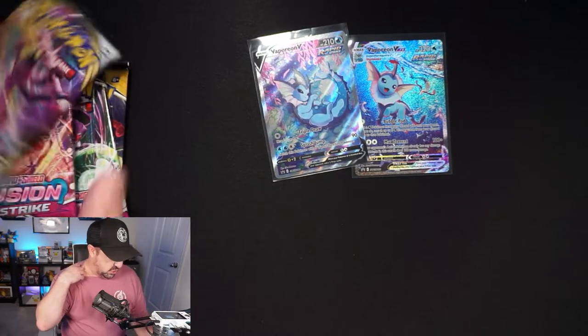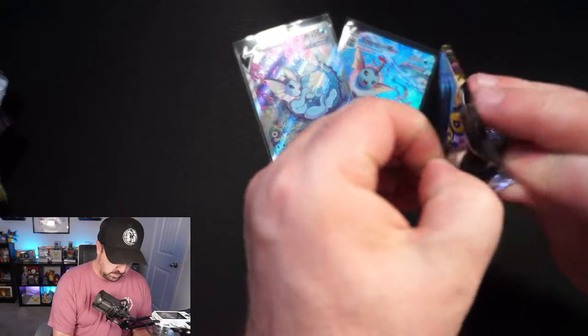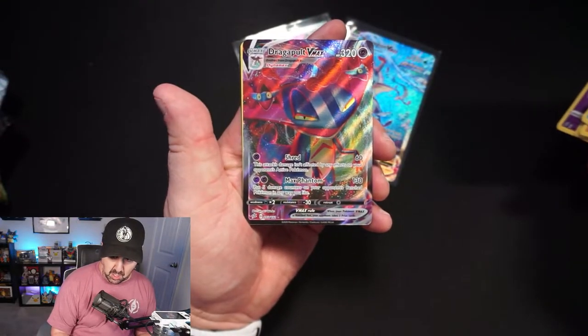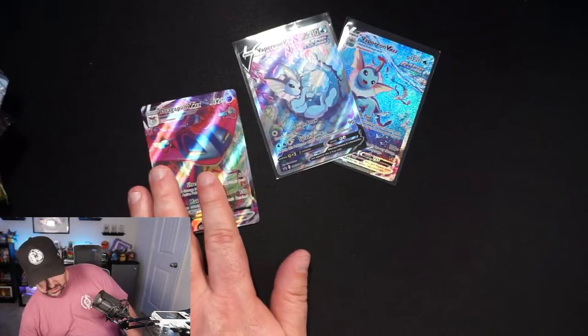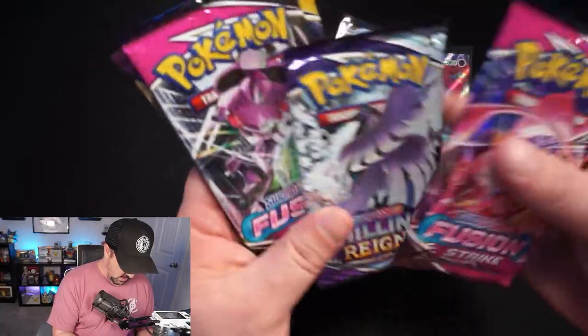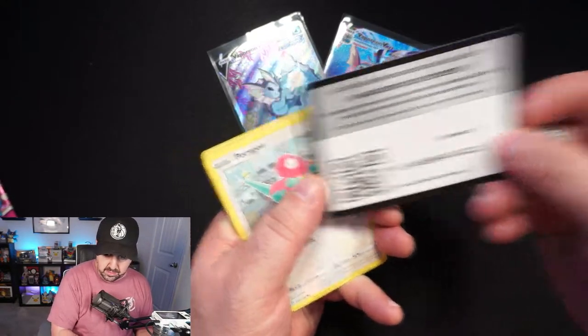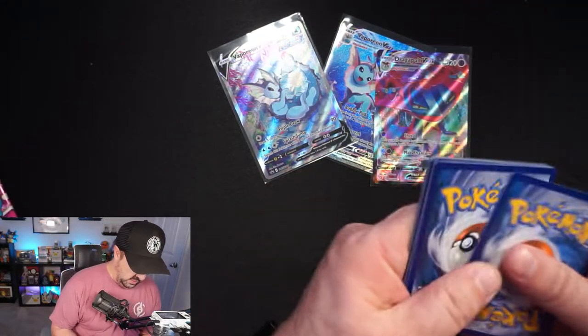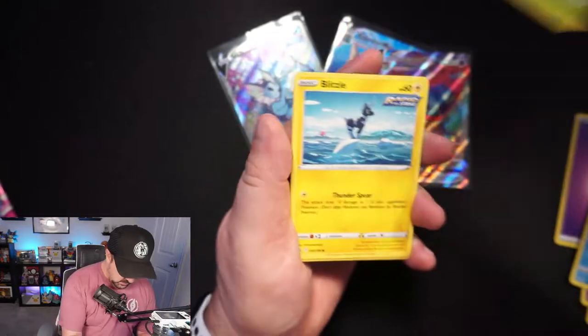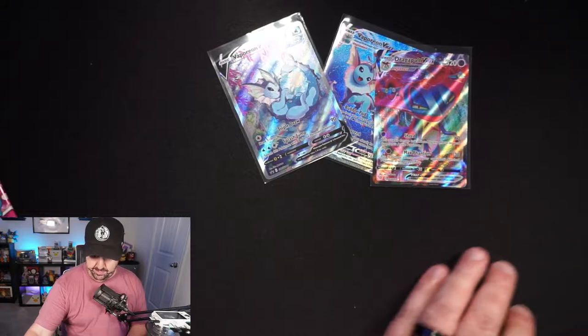Let's go ahead and crack open the packs. Unfortunate that my two promos aren't going to score a 10, but I'll send them in when value opens back up. First up is Rebel Clash — I'm just gonna fly through this because I don't care. Dragapult! Actually probably the best VMAX you can get in this set, I'll take that. This thing used to be a pretty expensive VMAX back in the day — it was playable for a bit. Chilling Reign next — I've pulled one Alt Art from this set, it was a Zapdos of the birds. Not today, but that is just fine.